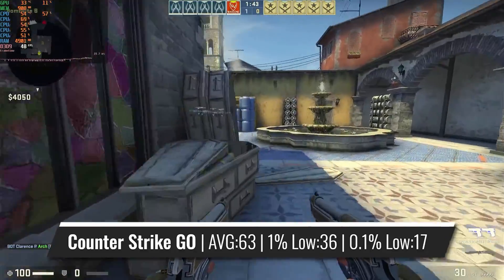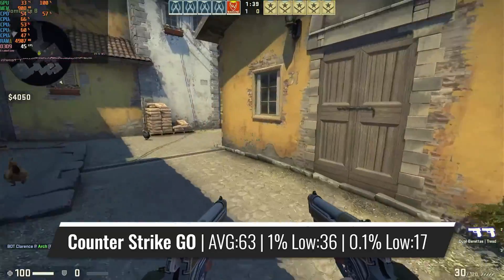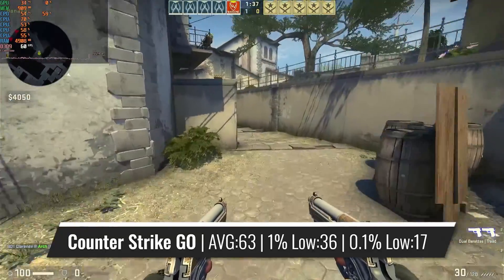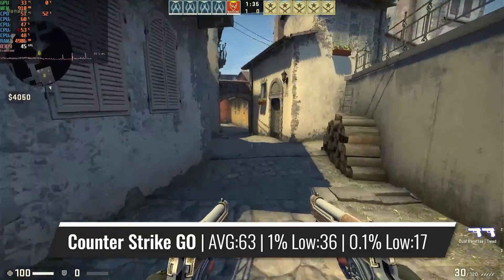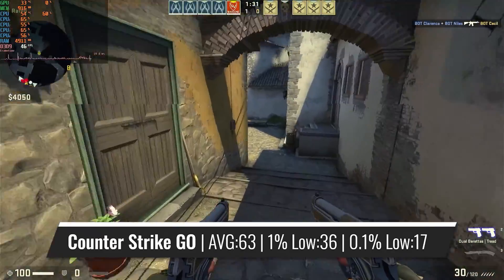CS:GO isn't really the newest game on the list, but still a very popular one. Here the Q6600 provides relatively decent FPS, but it should be noted that you can experience heavy stutters from time to time, so not really a pleasant experience overall. And this is most probably the least demanding game in today's benchmarks.